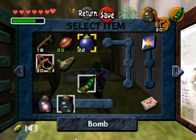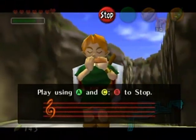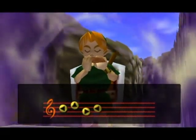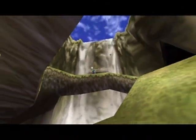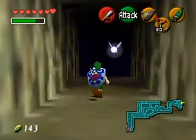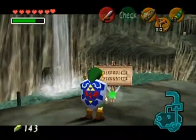Let's equip the Ocarina here because I sense a little plaque. You have to play Zelda's Lullaby. It doesn't hint that it's the royal family's song, other than the fact that it mentions the King of Hyrule — so it responds to that song. That's how you open the entrance to Zora's Domain. And it's so peaceful, so beautiful, so calming.